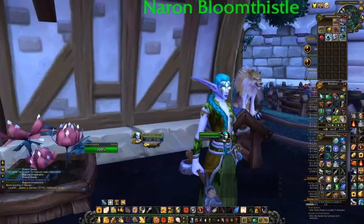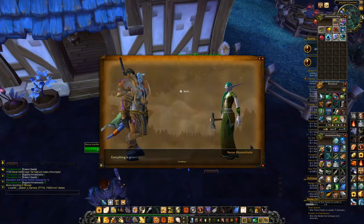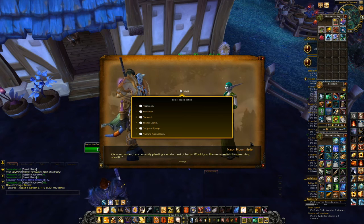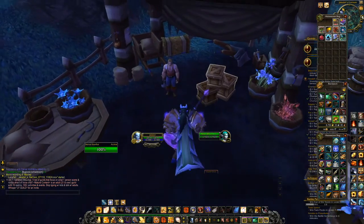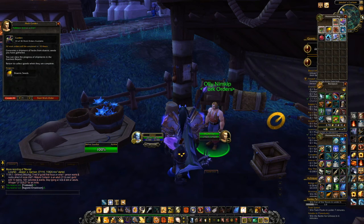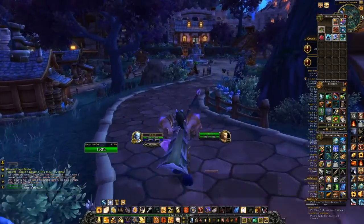Your herb garden doesn't have to grow the same thing every day. You can talk to Naren here, and I grow a variety of things. You can also choose to have a specific herb grow — like if you need the frostweed, or whatever it's called, you can have her choose it here, and then the next day only those will grow. You can only do this once per day, because when it resets, whatever setting you have going, it'll give you that. Here's where you turn in the seeds, and then this makes the work order go. I'm not an herbalist, so I only ever have just a little bit of work order going here.